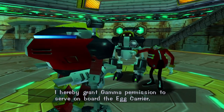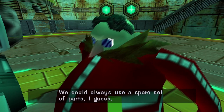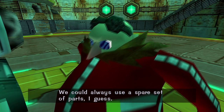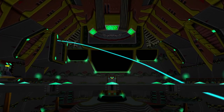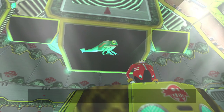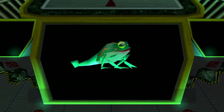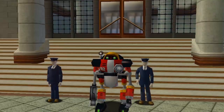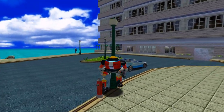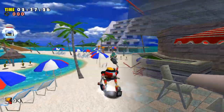Dr. Eggman reluctantly allows Beta to join the crew, citing they could always use spare parts. The Egg Carrier takes off and the scientist gathers the rest of Gamma's siblings, tasking them all with finding a peculiar-looking frog with a tail. Eggman needs Froggy, as he's possessed by Chaos' missing tail. With our next mission in hand, Gamma journeys to Station Square, invading the hotel to access the next stage: Emerald Coast.